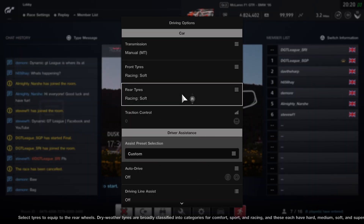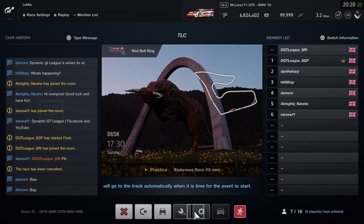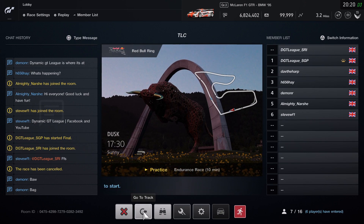You don't have to go back to track, just make sure you don't hit the red X. If you want to go back to track though, you can, and that's how you change your tyres.